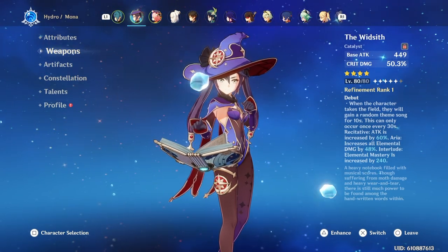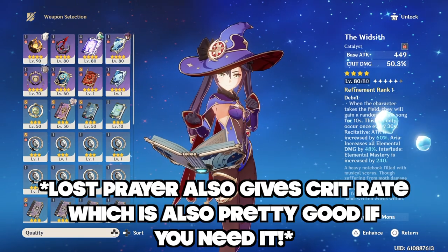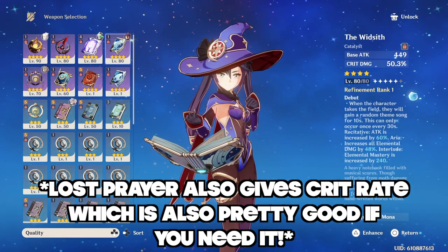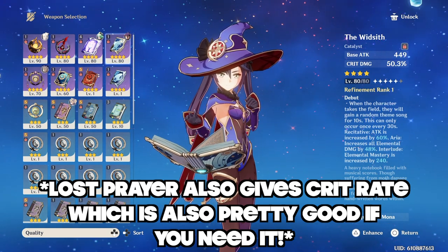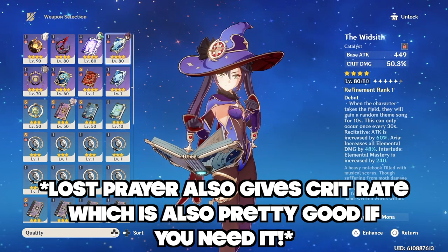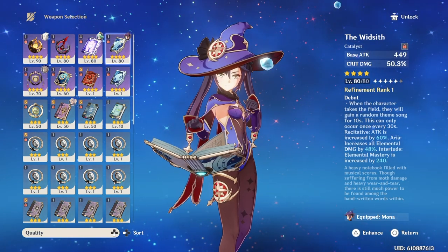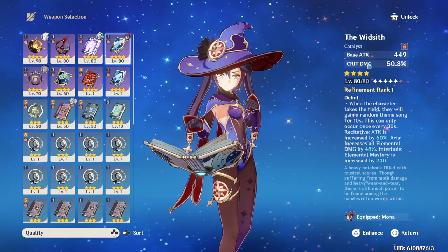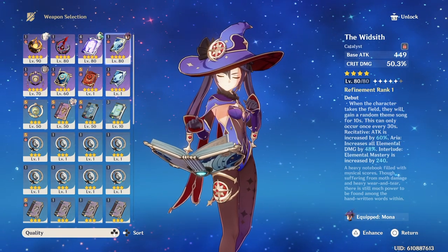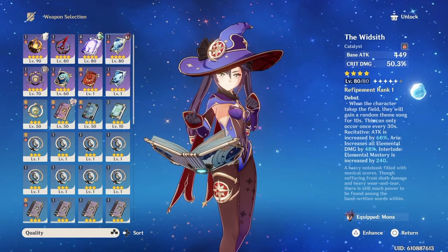Now let's go over Mona's weapons. There's a lot of great weapons she can use depending on how you want to play her. I'll just get this out of the way: Skyward Atlas is the best 5-star catalyst to use on Mona. All the other ones require you to be on the field doing damage, and for a support Mona you don't really want that. Skyward Atlas can proc even off the field after you do damage like her skill or her burst. The most popular 4-star is the Widsith, because its high crit damage substat and passive is going to be good for Mona no matter what you get, especially if you run a Pyro team with her, because the Elemental Mastery increase is going to be insane.